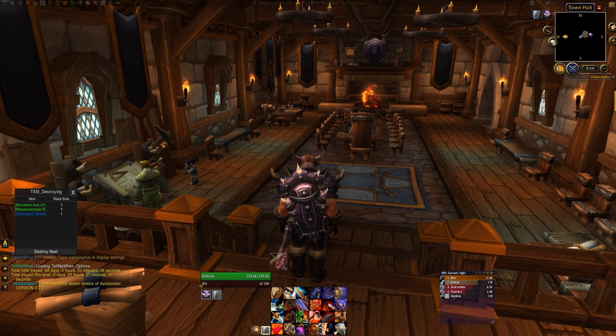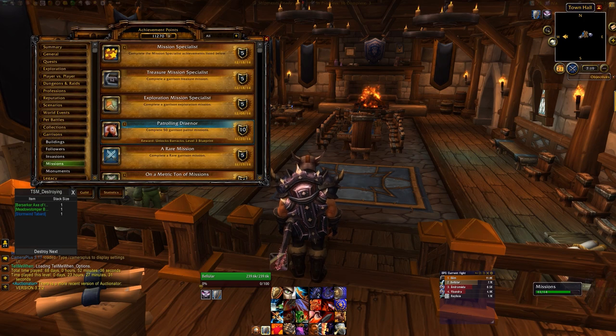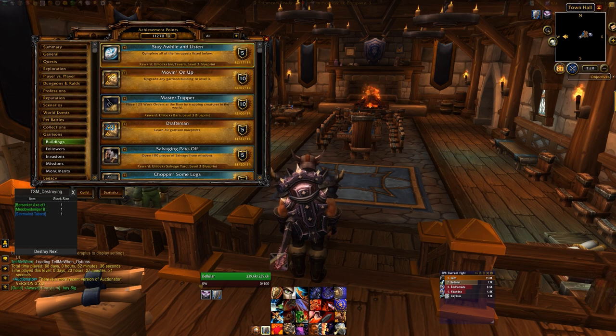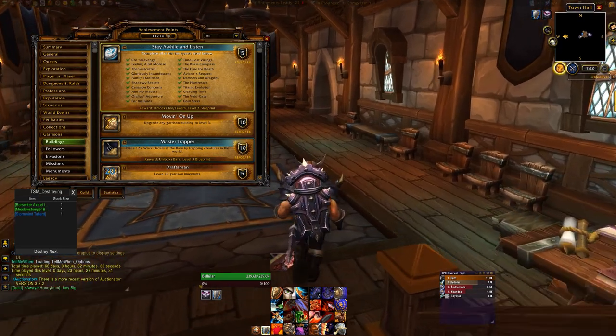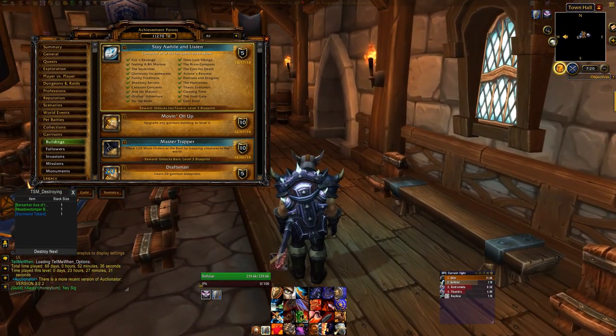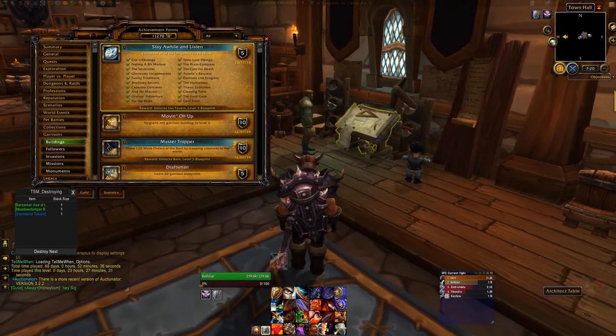Now if you don't know how to get the level 3 inn, you just need to complete a whole bunch of the missions that you get from the inn. Each one listed in the achievement is the name of one of the quests you get there. If you complete 50% of these you will get the blueprint — that's a recent hotfix. It used to be that you had to complete every single thing listed on the achievement, and the UI still says that, but in actuality you just need to complete half and then you'll be able to pick up the blueprint.